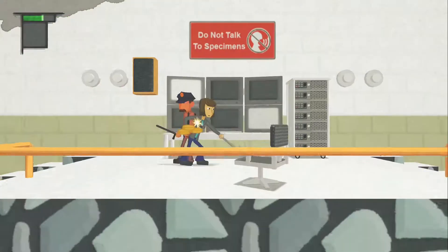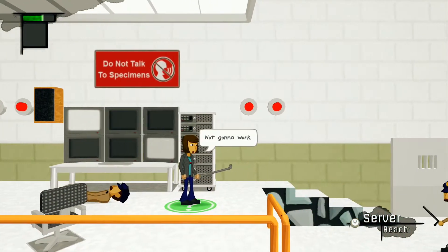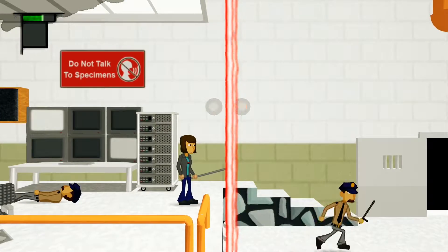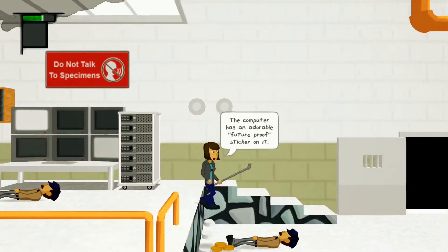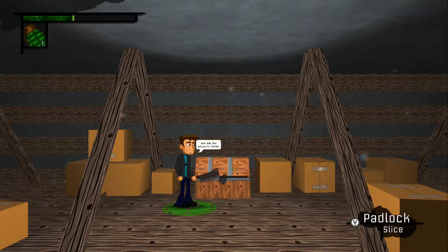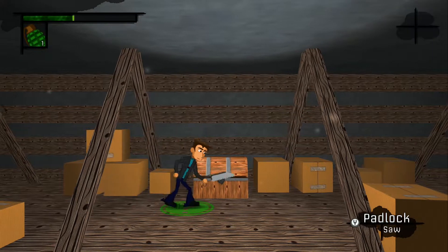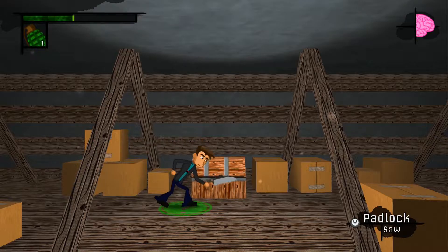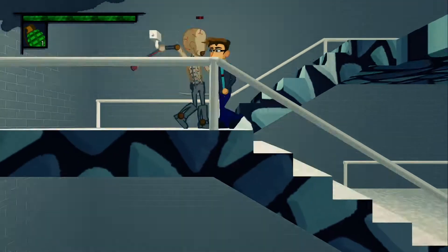The combat of Last Stitch Goodnight is incredibly stiff and unsatisfying, making enemy encounters frustrating. The player will find new tools throughout the game such as lead pipes, bone saws, and cleavers. These double as weapons and context-sensitive key items for puzzle situations. Finding the tools and figuring out which ones to use on certain items to solve puzzling areas was a genuine piece of the game that I enjoyed. However, the combat element of the tools felt like an afterthought, as none of them truly felt good to use.